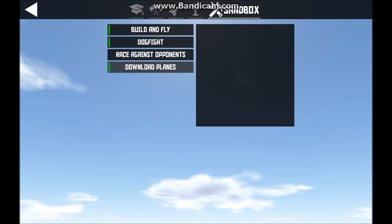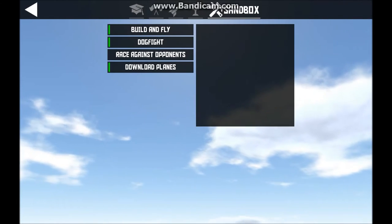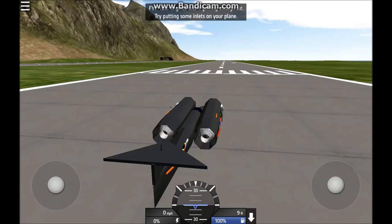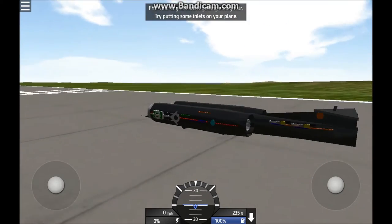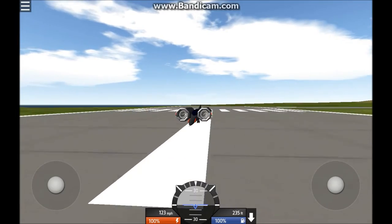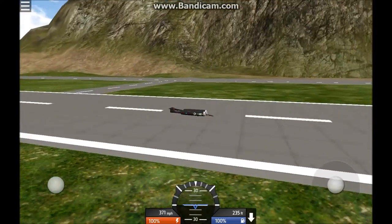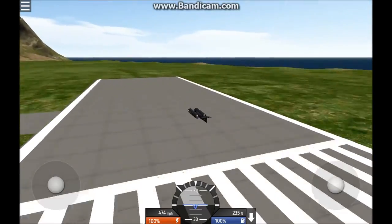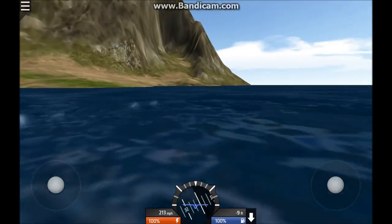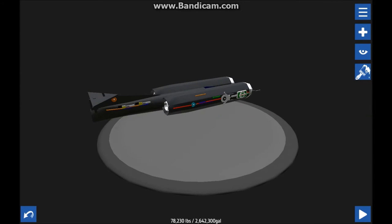I'm going to show you guys some of the downloadable planes. This one is called Thrust SSC — I think this is the one that achieved the 763 mph world land speed record. It looks all technical and stuff. We're going to start it off — this thing is insanely loud so I'm zooming out. We're going to try to get as fast as we can and see how fast it can go. I have the best idea — I'm going to put some wings, horizontal stabilizers, on this thing and see if I can get it to fly at least a little.